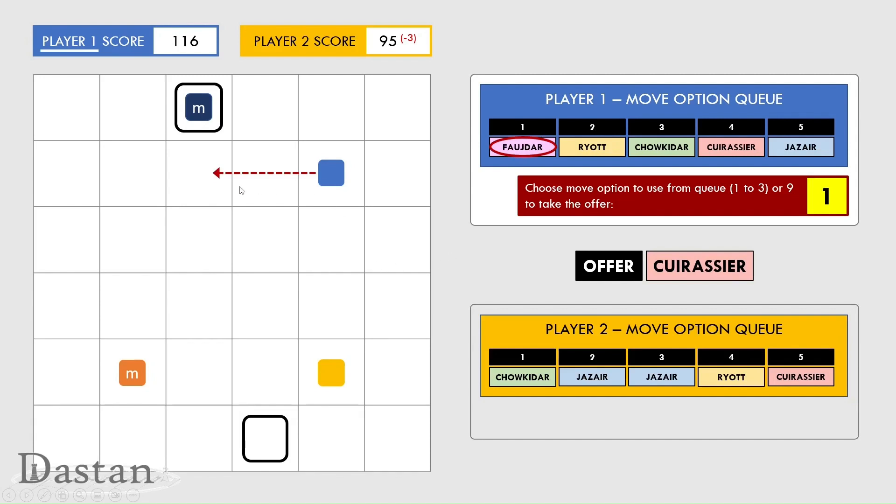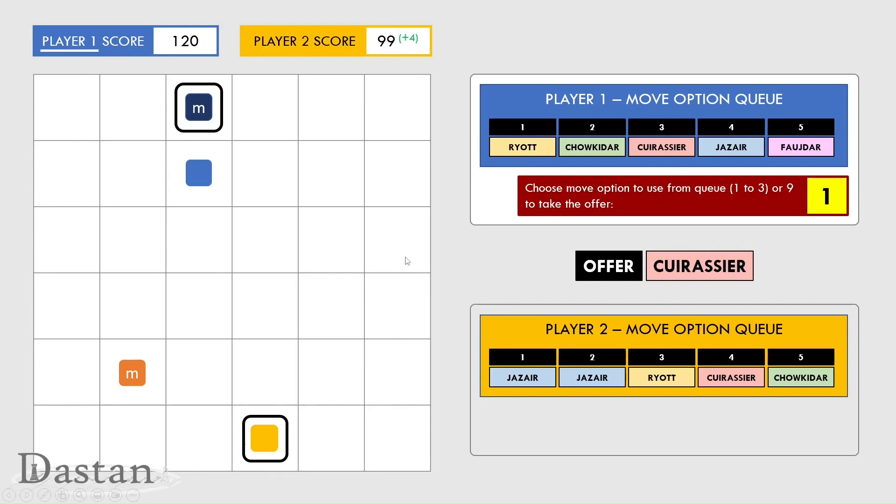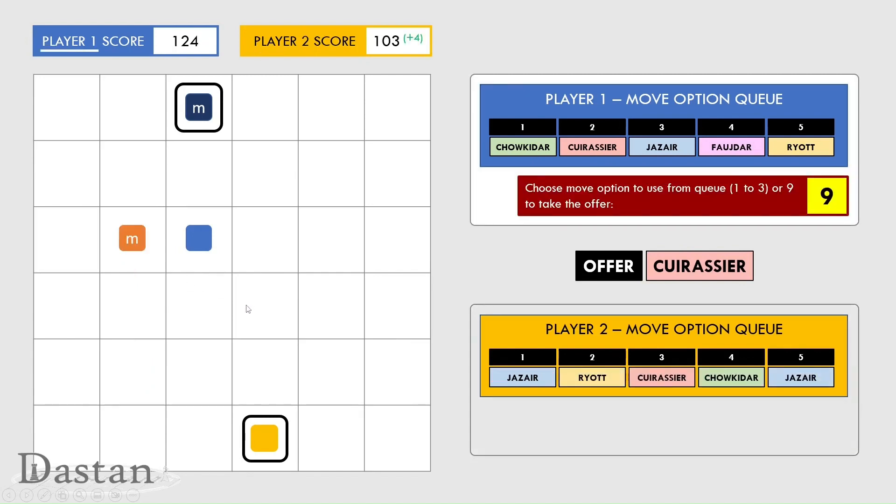Player one is going to move sideways two spaces with the foul star move and gains four points. Player two is going to move back into their own collar to start gaining that bonus five points again, gaining four because they paid one for that move. Player one then advances with a reopt. Player two advances two spaces by playing a jazare, having noticed their opponent hasn't got a reopt or foul star in their first three moves and that a cuirassier is offered — so perhaps they thought this was safe. They gained four points: paid one for the move and gained five for having their own collar.